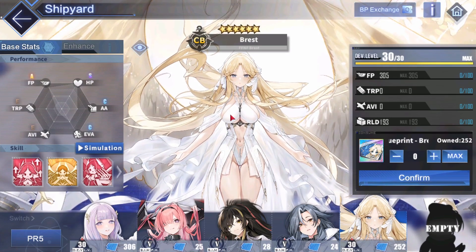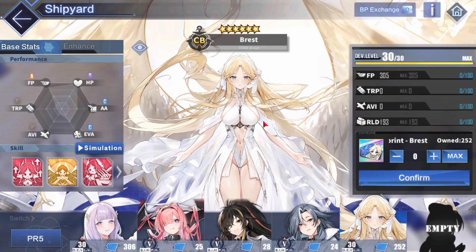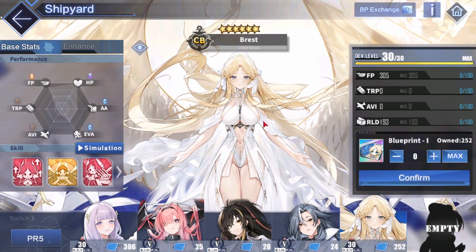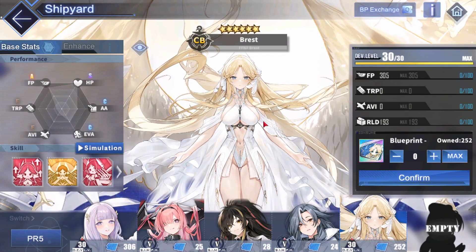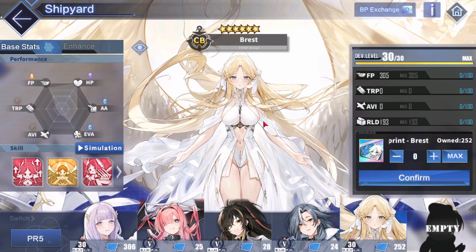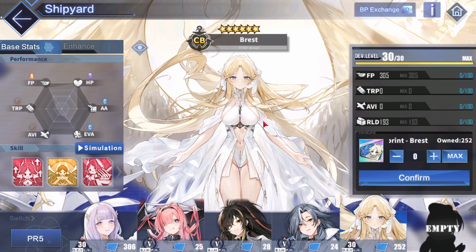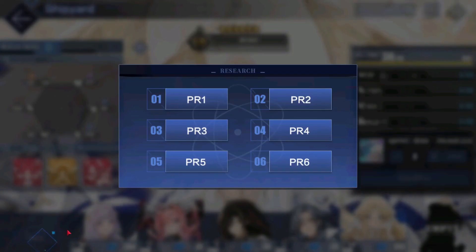Brest is not top priority though, so don't bother too much with her — get your top priority ships first and then go for Brest. And if you get Cheshire in the meantime then you don't really have to go for Brest either, since you'd have a large cruiser without months of investment. If you don't have Cheshire and you really want a large cruiser, Brest is your best bet.